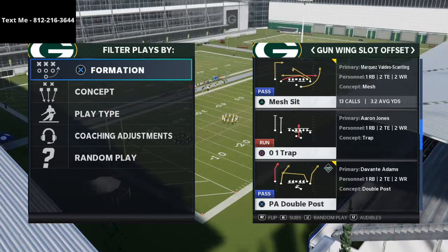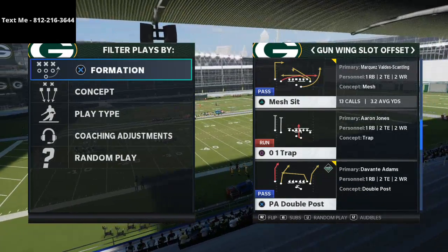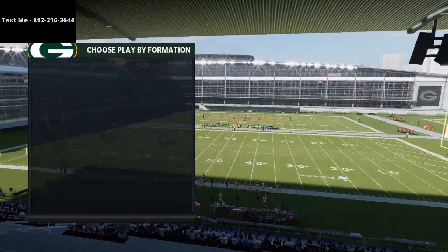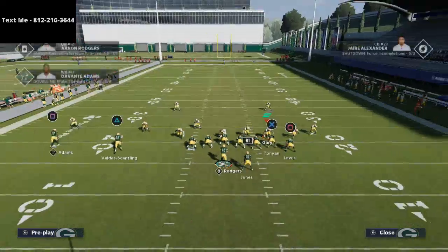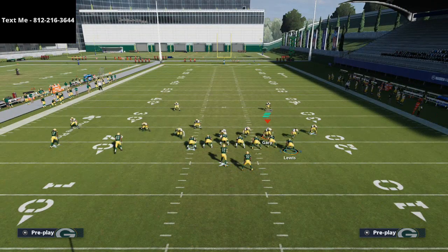We're going to show you a play out of the Spread playbook — this is from the Gun Wing Slot Offset, and the play is PA Double Post. There are multiple ways to use this play to beat Cover 2. We'll hop out and come out in the Dime 146 Tampa 2. We are in the Spread playbook, and if you enjoy today's video, go ahead and click that subscribe button.